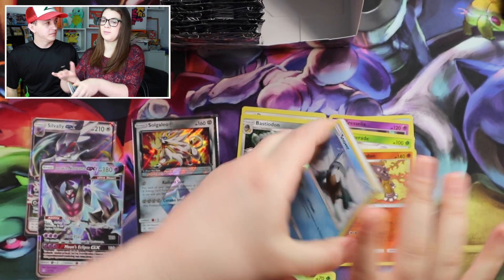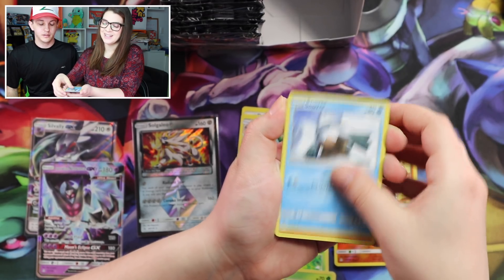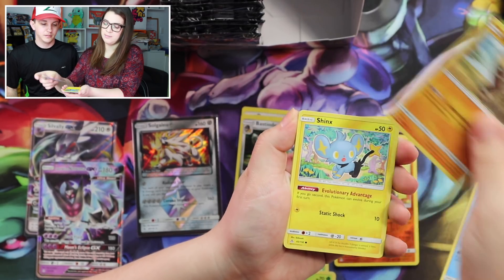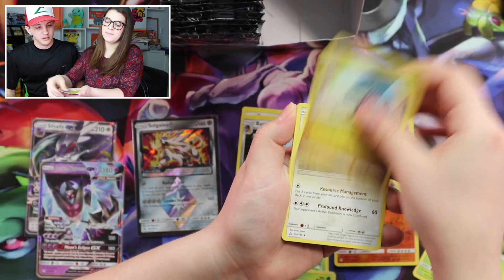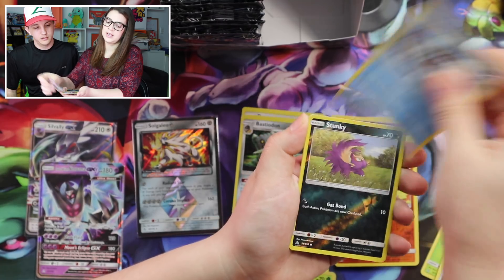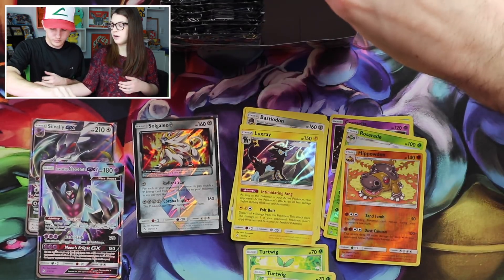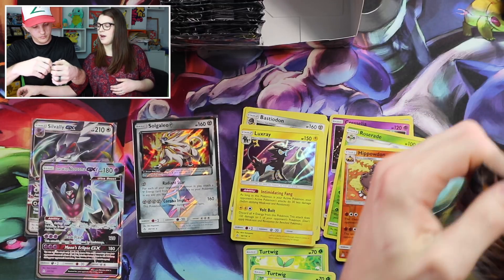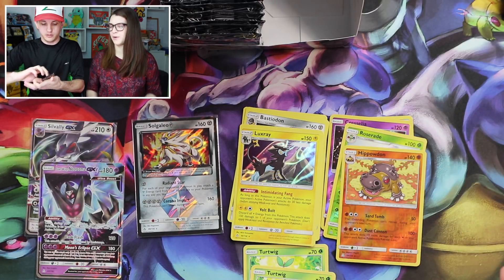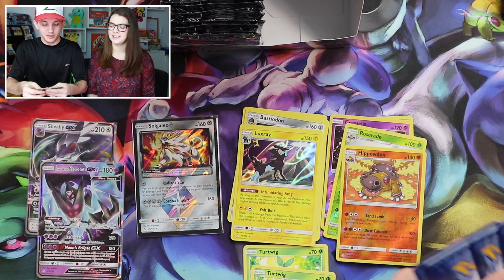Snover, Hippopotas, Dwebble, Gible, Oranguru, Missing Clover, Manaphy, Stunky, and a Holo Luxray. So we're doing pretty good on the Hollows. I don't even know why I'm keeping track of Rotoms — I just want to see how many there are. It's good to know.